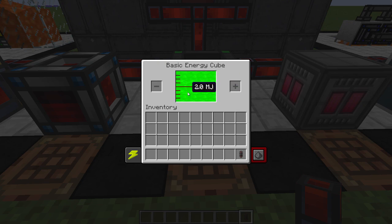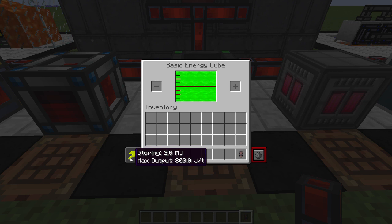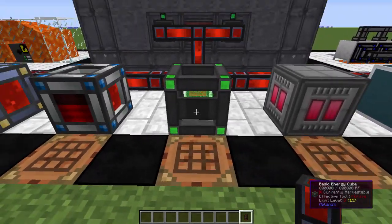This next one does require another machine to produce. This is the Basic Energy Cube from Mekanism. It holds two megajoules and does an in/out of 800 joules per tick. I don't generally use Mekanism, so I'm not as familiar with configuring it or the RF-to-joules conversion.